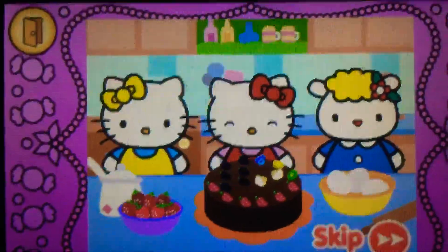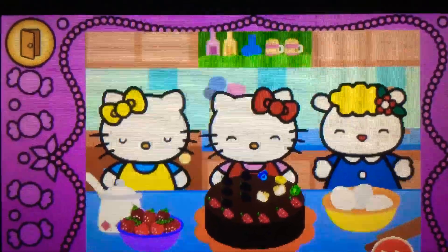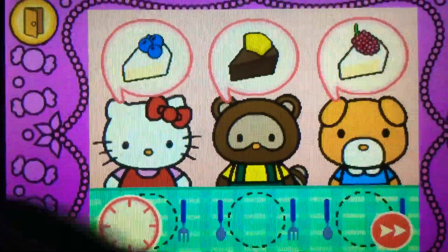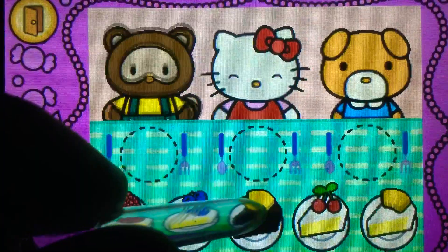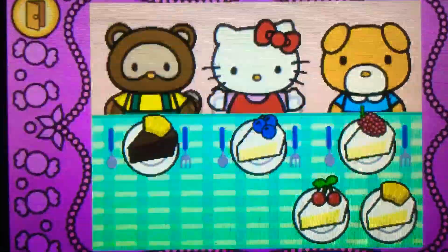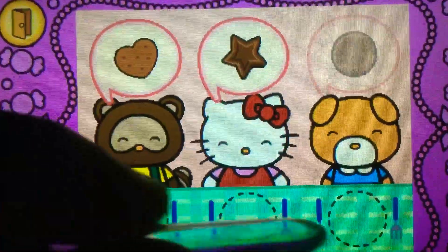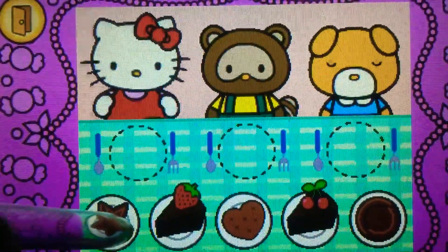Hello Kitty's cake looks yummy! Hello Kitty wants to share cake with friends. Watch carefully — remember what each guest wants before the time runs out. Drag the correct food or drink to each character. That's easy! Watch carefully — remember what each guest wants. Drag the correct food or drink to each character.